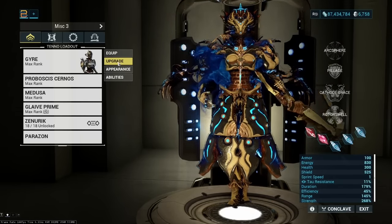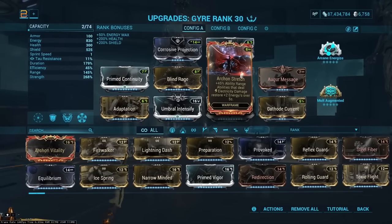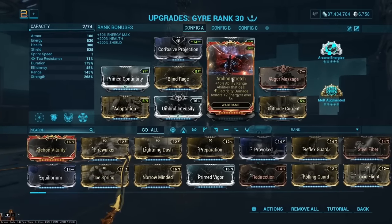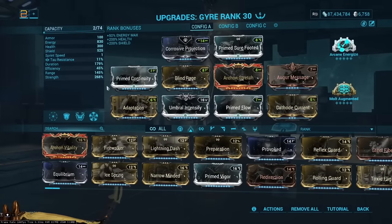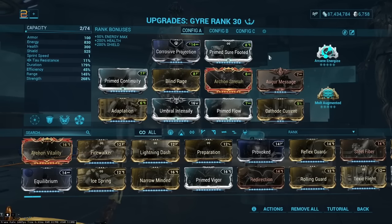This build can also use Archon Stretch because Gyre deals electricity damage with her abilities, which helps with energy generation. It's pretty much always going to be up, giving two energy per second. Combined with the four energy per second from Cathode Grace and Primed Flow, the energy economy becomes very, very smooth.